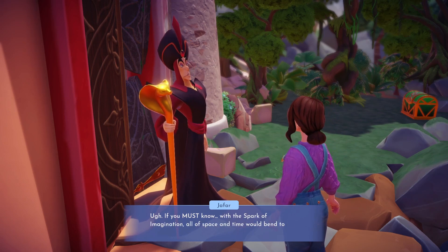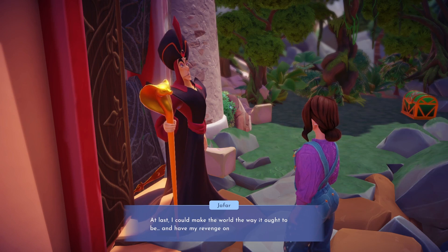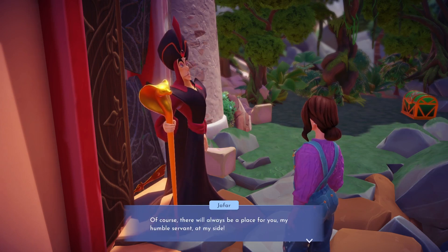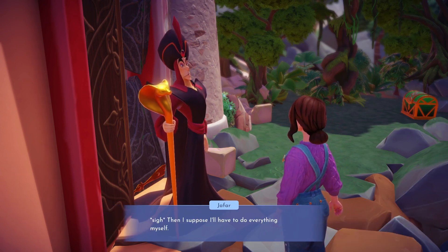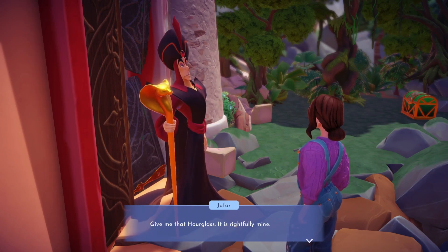Unfortunately, only the person wielding the hourglass can retrieve the Spark of Imagination. After he reveals his true intentions, we decide that we will not be helping him any longer, as he clearly does not have good intentions. Jafar gets angry when we refuse to help him and demands that we give him the hourglass because he believes it belongs to him.